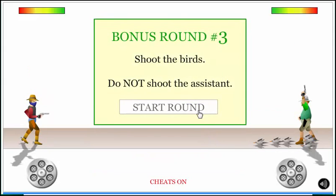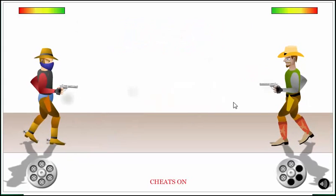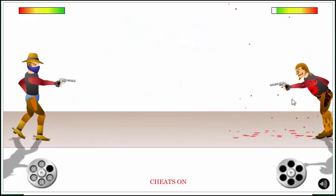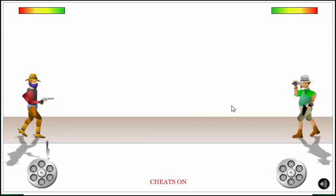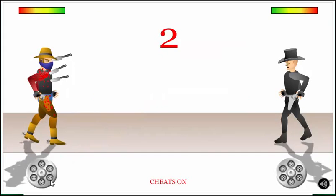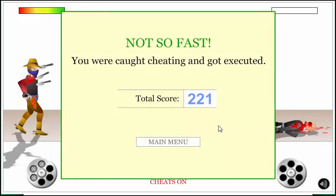I've never got to this guy. Oh, I have to shoot the birds! I've made it there before. Have you ever got to this guy? Yeah. He didn't kill me — I one-shotted him. Yeah, but you're invincible. I did it without hacks actually. It's the last guy — that's my favorite guy. You were caught cheating and got executed.